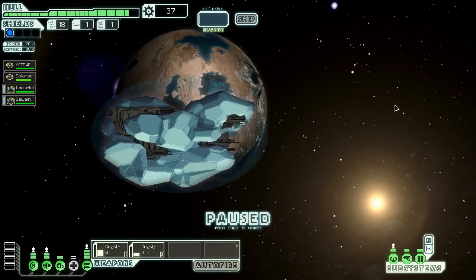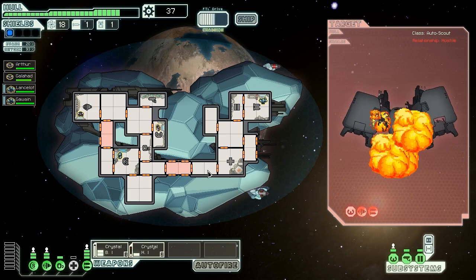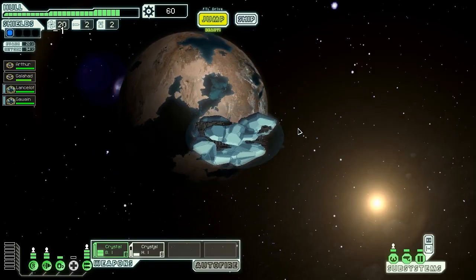We find an automated rebel scout attacking a refueling outpost. Let's intervene and defend those suckers. It has dual lasers and a beam weapon, but no shields, so our crystal weapons don't give us much of an advantage there. Down they go. It gives us two fuel, a drone part, and ten scrap, and the outpost hails us giving us a fuel, a missile, and thirteen scrap. We can afford level two shields now, but we're going to wait a little bit longer until we can afford to power them.